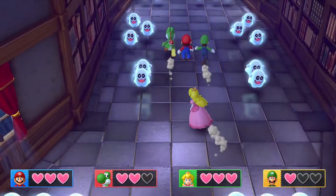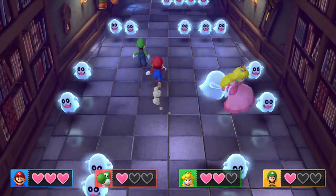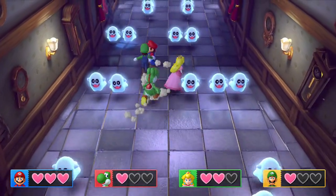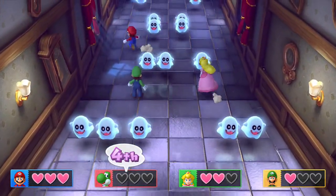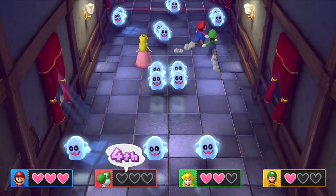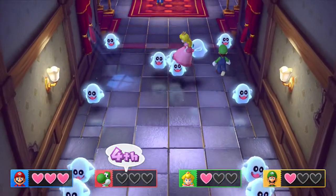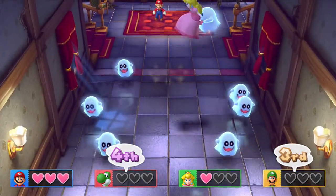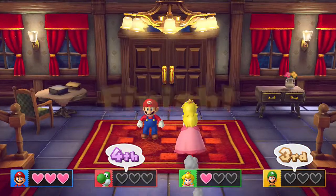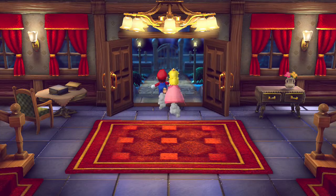I should tie with Peach on this minigame — it shouldn't be a tie or something, because I still have three hearts. That's how this minigame should work. I should win this minigame just because I have three hearts. Not whoever crosses the finish line first. I mean, Luigi could have still crossed — oh, well, he's gone too. Peach could have still crossed the finish line before me and she would have won, which is dumb because I made it without getting touched once. I always thought that was pretty dumb.